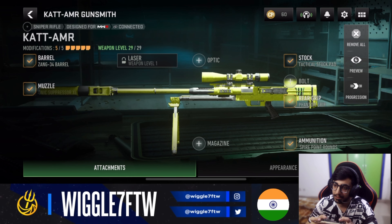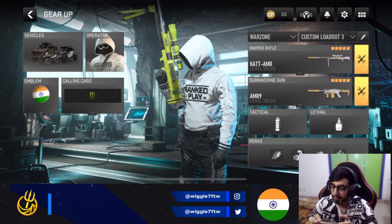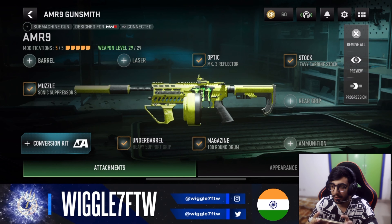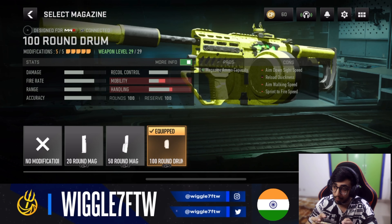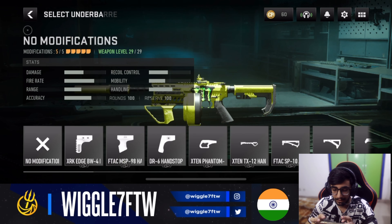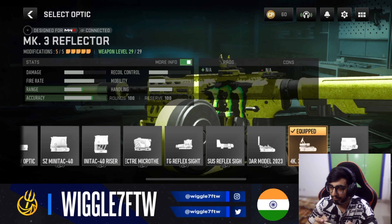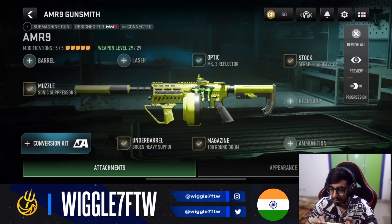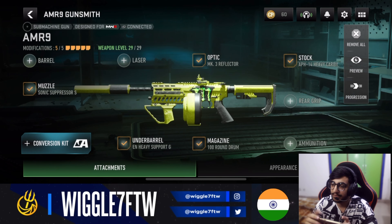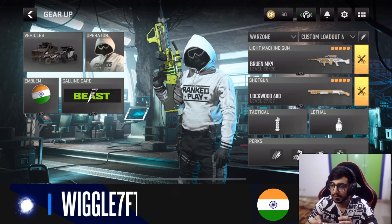The Spire Point Rounds are better than High Velocity in my testing, so I'd recommend those. When the laser category gets unlocked for this gun you can swap in a laser as well. For sniper support, the AMR9 is one of the best options — it has a 100-round mag, Sonic Suppressor on the muzzle, Bruin Heavy Support under barrel, MK.3 Reflector optic for close range, and the Sarap 14 Heavy Carbine stock. A great pairing with the KATT AMR.